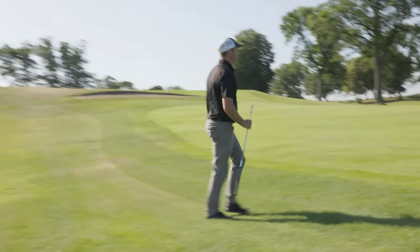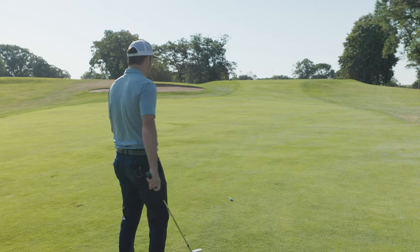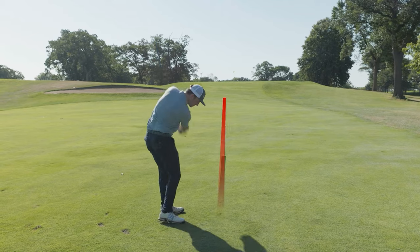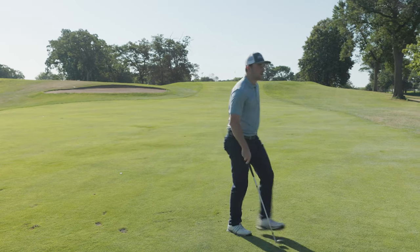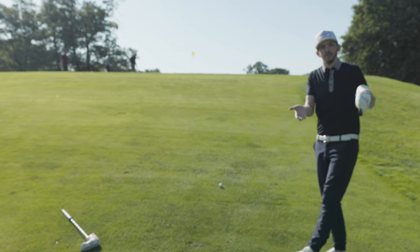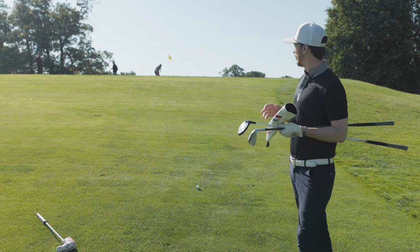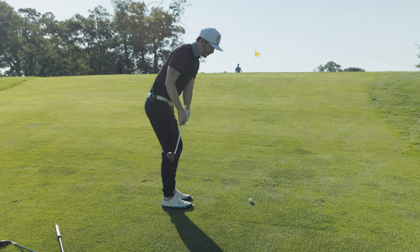Ball goes just short, rolling back down. Drew has 90 yards — not a bad layup for having a 56 degree. The green is fairly small with the pin in the back, so he tries to land it around 80 and let it kick forward. Thomas has 88 yards with his 54-degree — this is normally his 58-degree distance, so he's playing it like 80 yards to make sure he doesn't go over with the wind pushing toward the back pin.